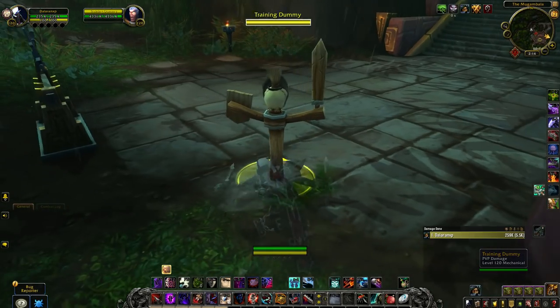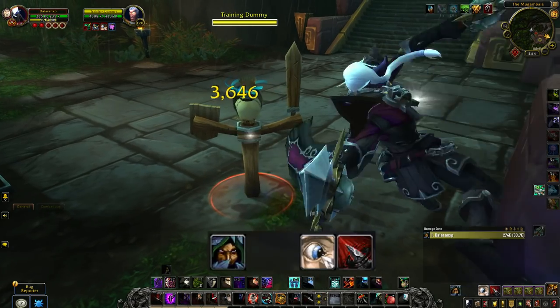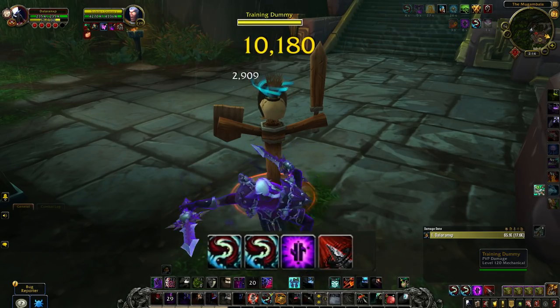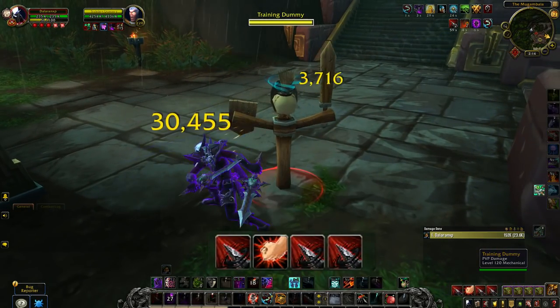A very basic opener for Subtlety Rogue that can be used in almost all situations to deal damage while controlling the enemy — this is the least bursty opener and shouldn't be combined with a trinket. The rotation is: Cheap Shot the enemy, Shadow Strike, Night Blade, Dance, Symbols of Death, Shadow Strike, get full combo points into a Kidney Shot, then Shadow Strike the enemy twice, and then Eviscerate.